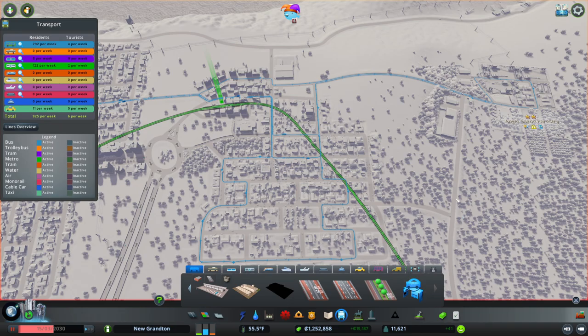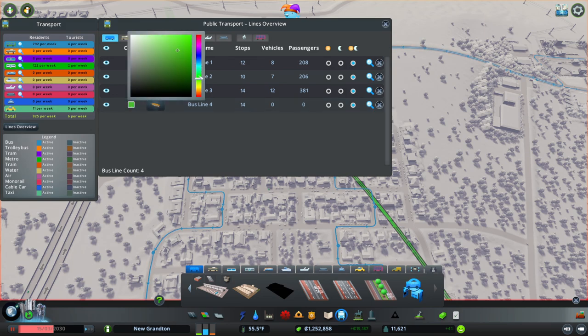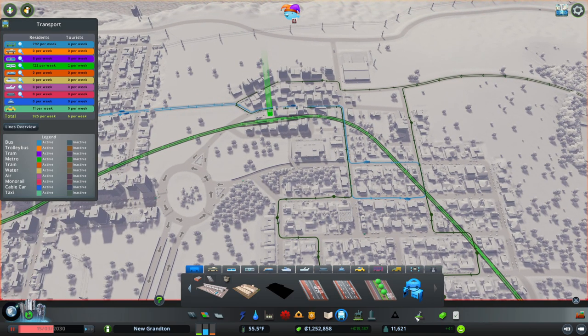We need to colour that something different — it's going to the forestry, so maybe green buses. That's what we'll have there. Zero people — let's give you a greeny colour, dark green. There we go for forestry, perfect.